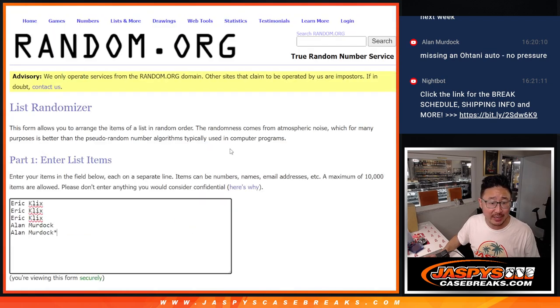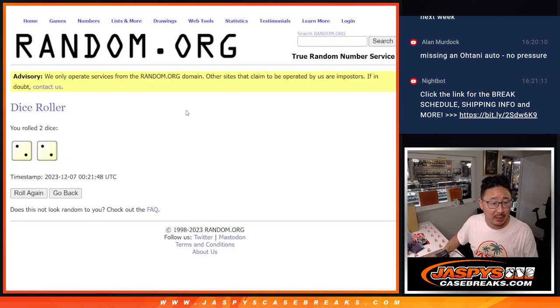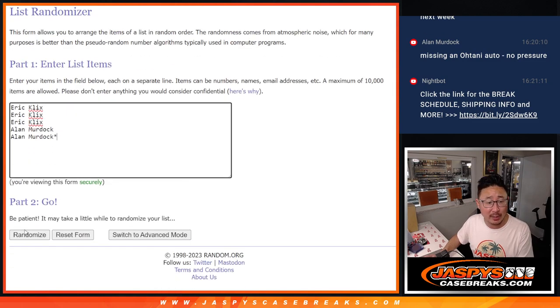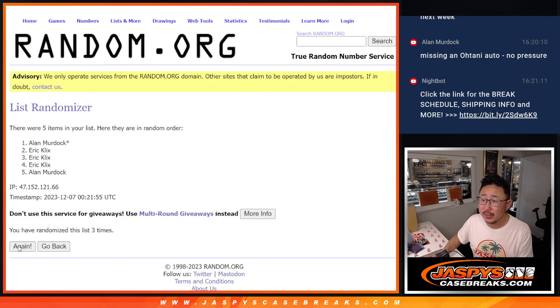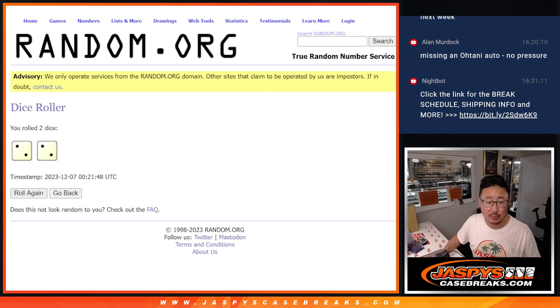Let's see who wins that extra spot between the both of you. Roll it, randomize it — two for the hard way. Name on top gets it. One, two, three, and four — after four times, Eric with the extra spot.